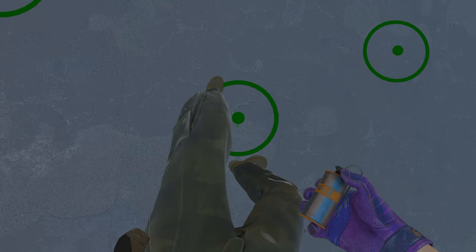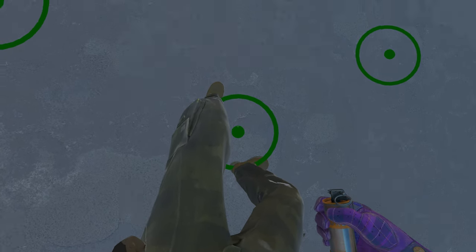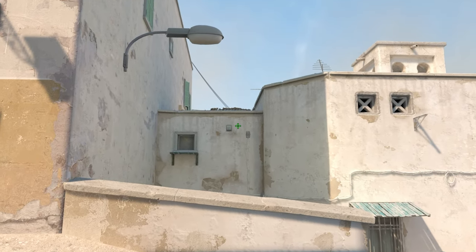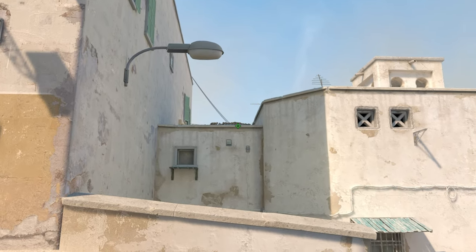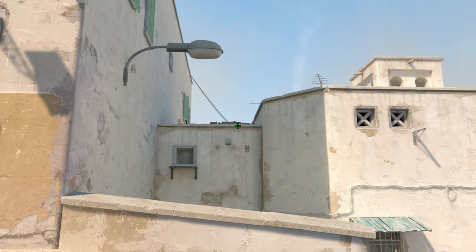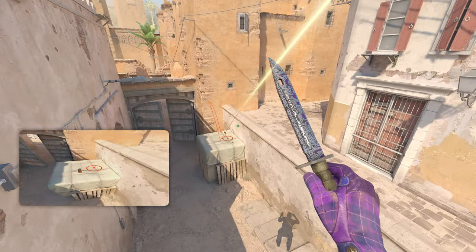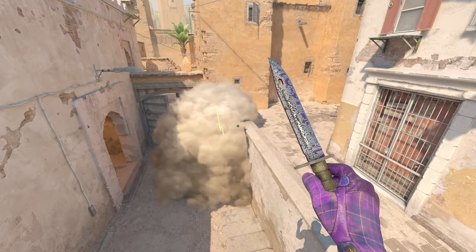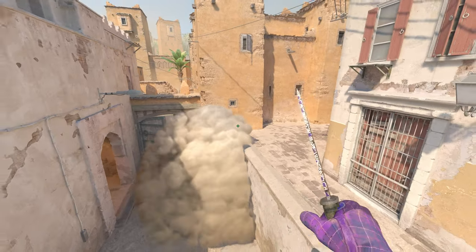The third instant Xbox smoke is from the third spawn. You see these two little marks on the wall up here — go to the middle of them, follow up to the tippy top of this little brick wall, and jump throw. The smoke lands perfectly on top of the Xbox, bounces off the wall, and blooms completely. That's your default way to smoke off the Xbox, get mid control, and take some vision away from enemies.